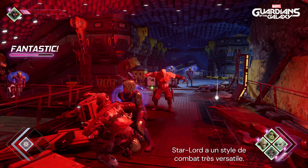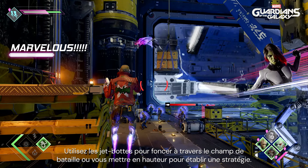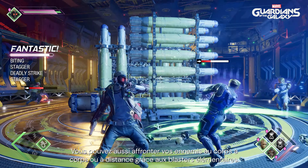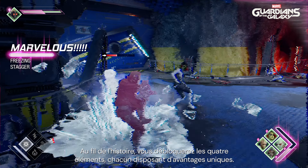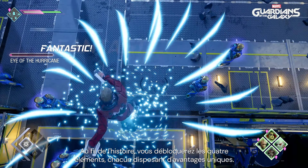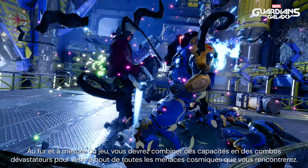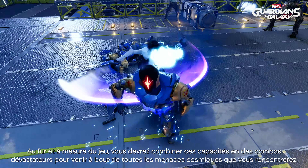Star-Lord has a daring and versatile combat style. Use your jet boots to zip around the battlefield or get a bird's eye view while you strategize. You can also take on enemies in melee from afar using your signature elemental blasters. As the story unfolds, you'll unlock the four elements, each with their unique advantages. As you progress through the game, you'll have to combine these abilities into devastating combos to overcome many cosmic threats.